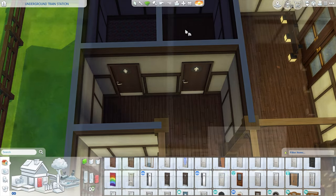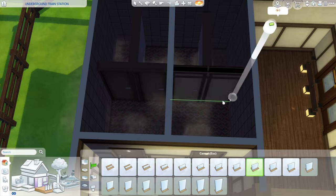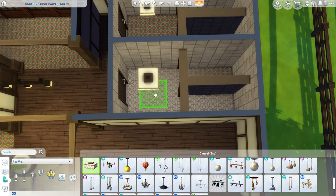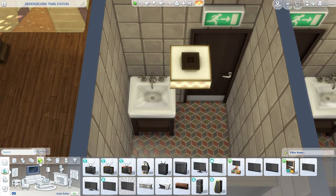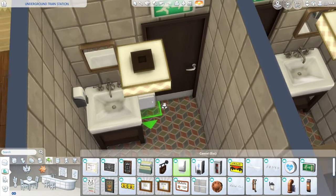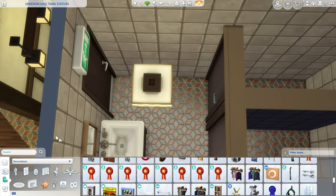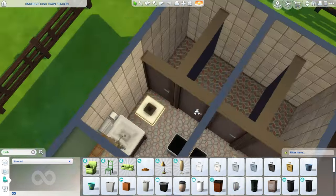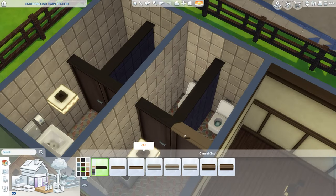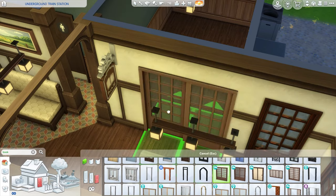Moving to the right side, I'm working on the public restrooms. They're not anything too fancy — I'm keeping a similar industrial style to the kitchen. They were essential for gameplay, and this was the best area I could fit them, meaning the bookstore is a little smaller. I use taller partial walls to create individual bathroom stalls as a makeshift solution. Adding toilets, sinks, soap dispensers, paper towel objects from Get to Work, and a stainless steel trash can.